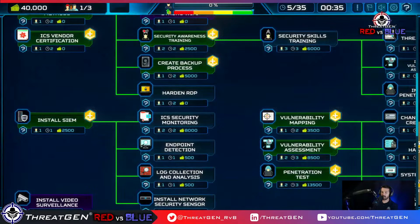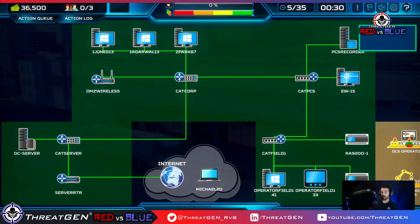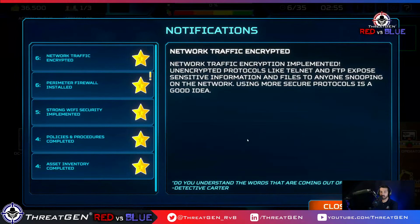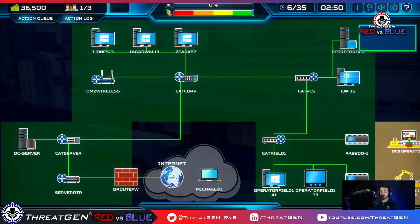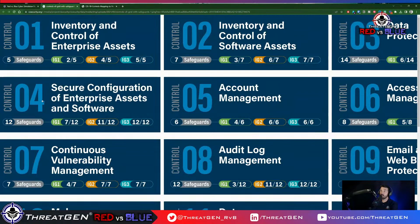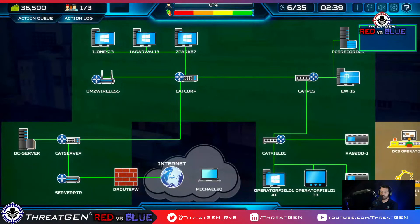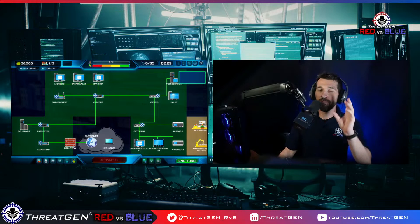Frameworks are meta-controls — I agree. Network traffic encrypted — nice job. We've got a nice little firewall now. I want to point out that control 4 is secure configuration. Now that we have assets in the environment, if they're not properly configured — default credentials, missing patches — we need to address that. Information security is cyclical. This is why it's a job — you are constantly touching and maintaining. It is not a set-it-and-forget-it. Misconfigurations can happen, shadow IT can happen, new vulnerabilities can be discovered.